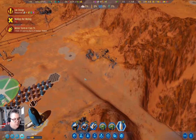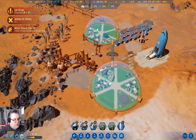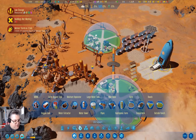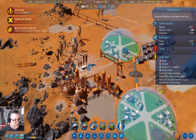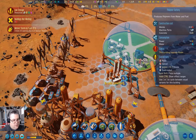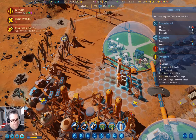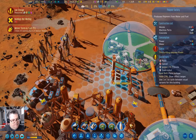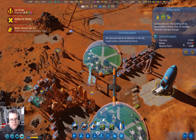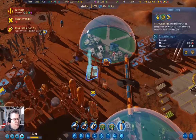We have a meteor storm coming. I should build a polymer factory — I really should. If I put it here, that needs five machine parts, which is going to be a bit of a challenge. But I think we need to be making polymers at least at a slow rate.